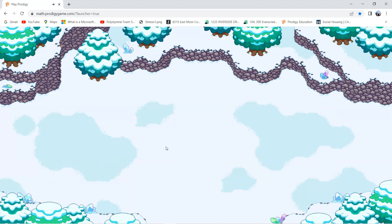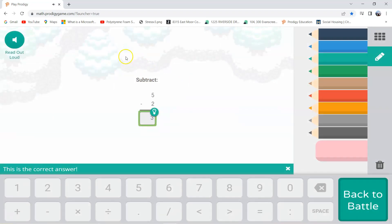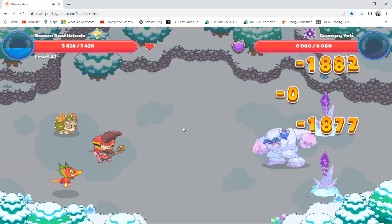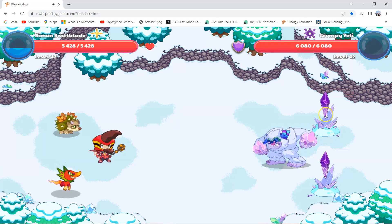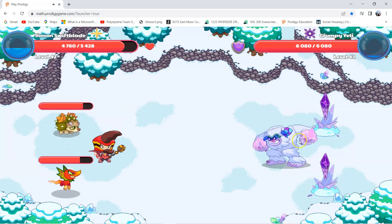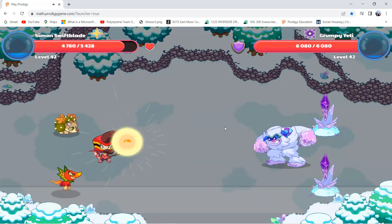Let's use Supernova. Answer the question correctly and use Supernova. After we destroy both of these crystals, he will turn into Aspen Frost and he will not be the Grumpy Yeti anymore. Aspen Frost is good — he gives you a shop where you can buy food, and it has a lot of good food. Let's use Supernova again.